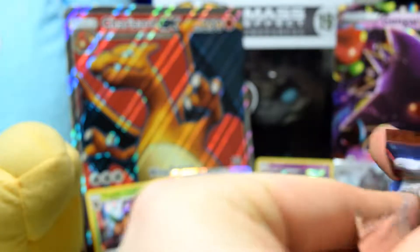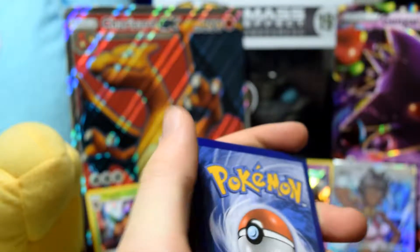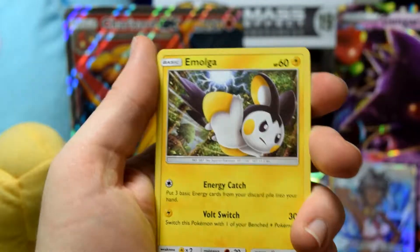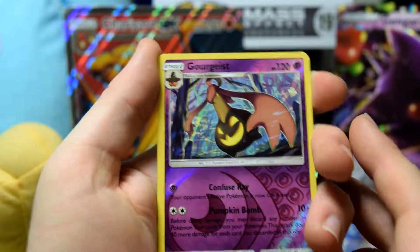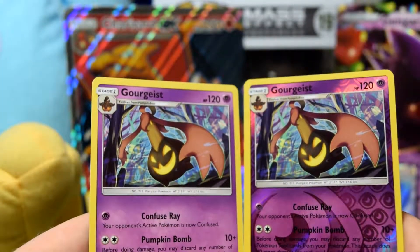We're getting down — this is the fifth-last pack. Code, three to the front. Dark energy — maybe that might predict something good, you know they like dark energies. Sneasel, Grumpig, Emolga, Pumpkaboo, Corphish, Starly, Skiddo, Weedle — reverse holo Gourgeist, which is a rare. On the end it's a normal Gourgeist. Not bad — that's Pumpkaboo's evolution I believe.